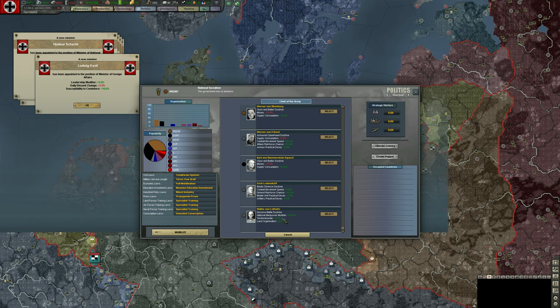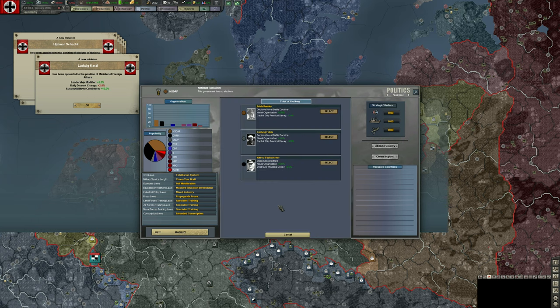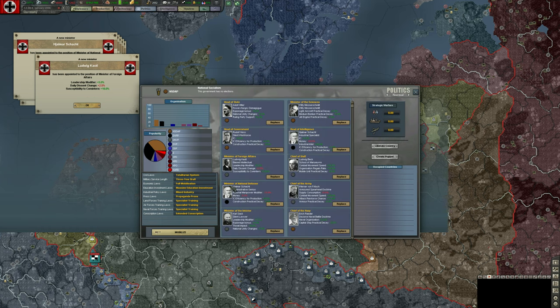Ludendorff is a World War I general and I'm not interested in having him in command, so we'll leave Werner Frisch as head of the Army. For Navy, these choices are usually more vanilla — there's not a whole lot of difference between them — so we'll leave Erich in charge.